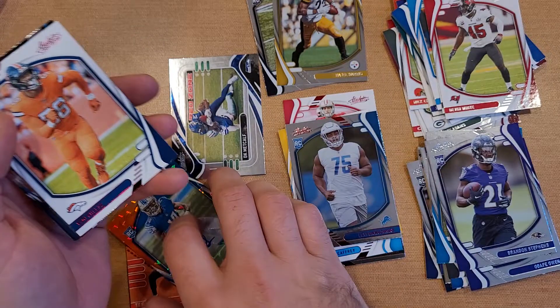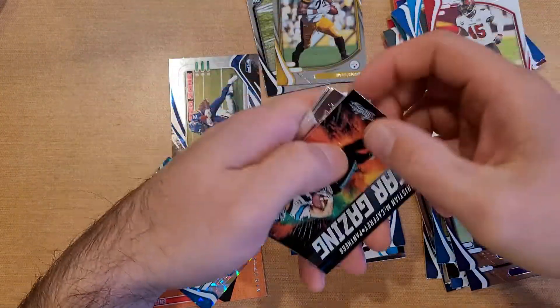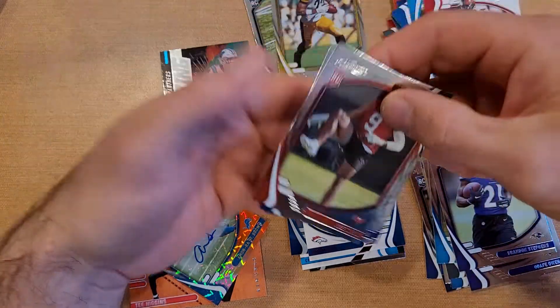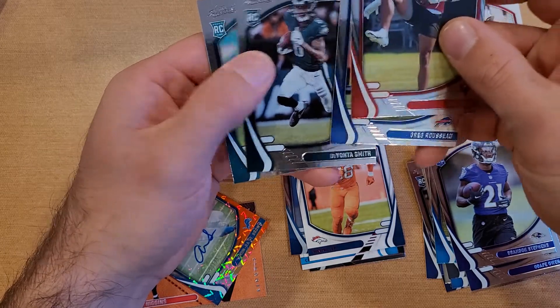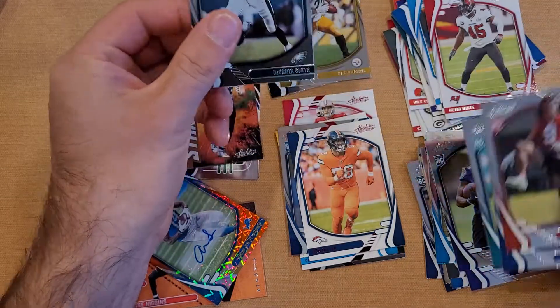Got our auto! One patch and one auto. Got a Von Miller as a red — no longer a Bronco. Christian McCaffrey Stargazing insert, Joe Tryon, Greg Rousseau, DeVonta Smith, and a Javon Holland.